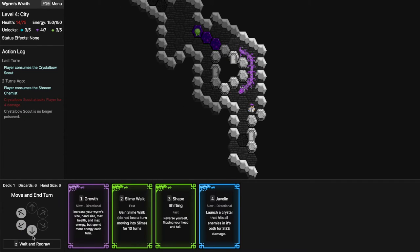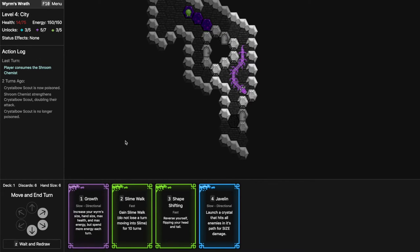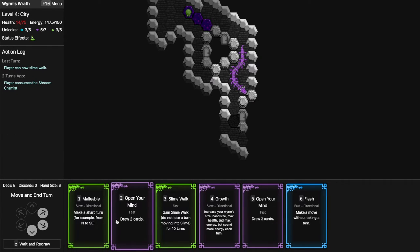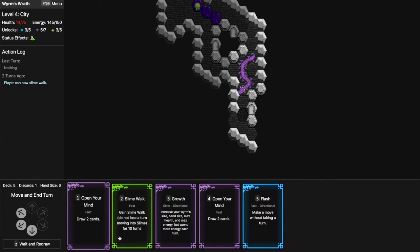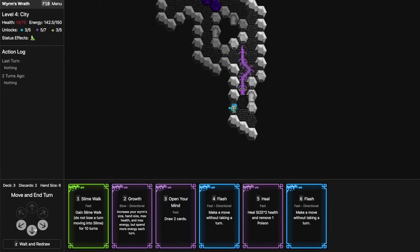Make sure to eat the Scout, and the Chemist will succumb pretty easily. I might want to redraw — I don't see anything I really like here. I can click this in case I see any slimes. Malleable in here. Open My Mind — I want to heal, but I don't have to yet. If there are any slimes that will poison me I don't know.